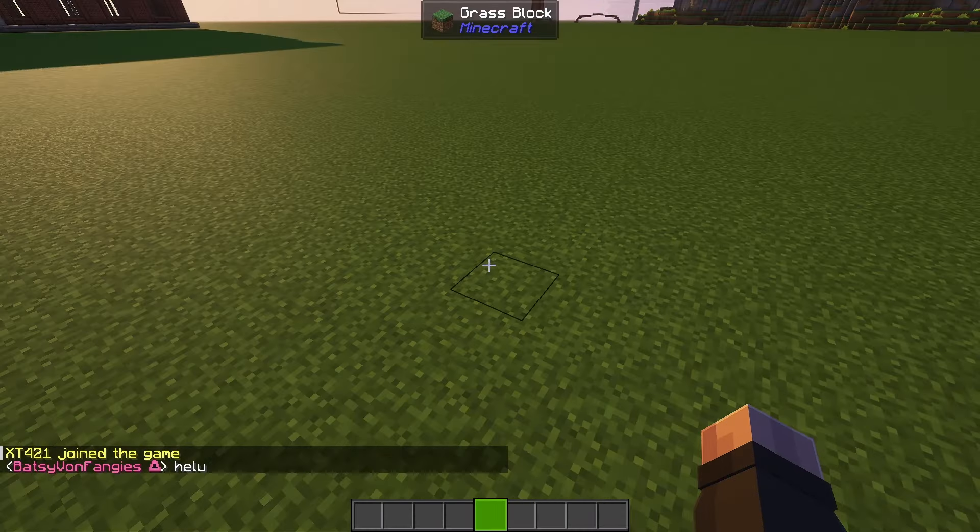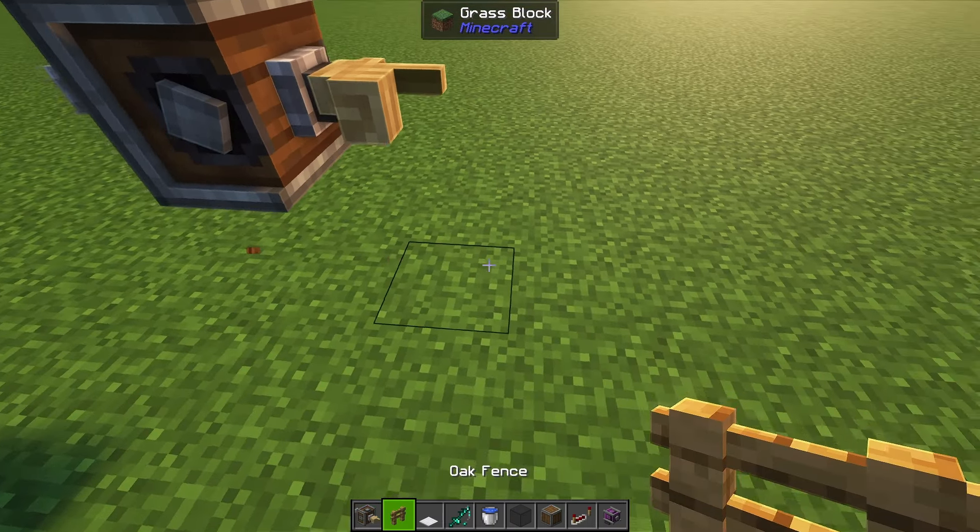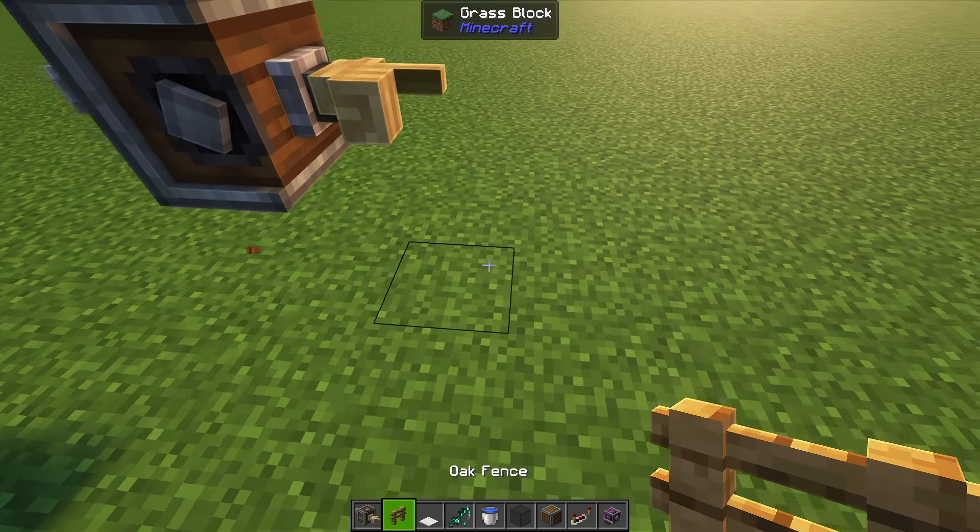At some point during the first episodes, I was fishing so much that I had to start using the composter to convert some of the fish into bone meal. I believe aquaculture is adding said recipe, but I'm not too sure. Regardless, I thought it would be a funny idea to make a fishing farm and see if I can make a decent amount of bone meal with it. Fishing does give a decent amount of varied drops, so I hope that something interesting comes out of it.